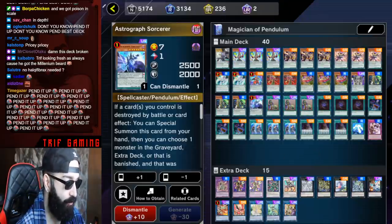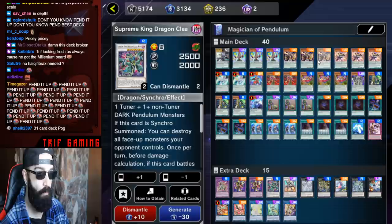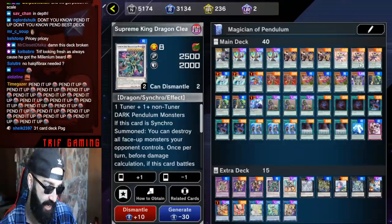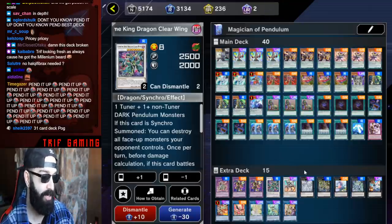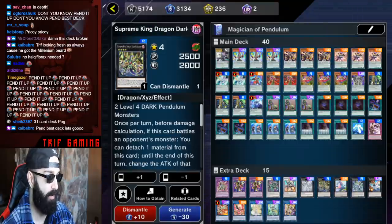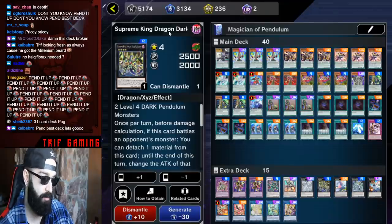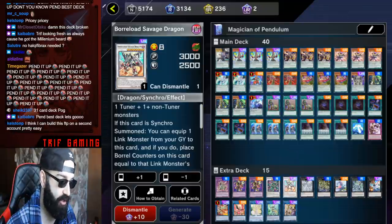Extra deck: one Vortex, double Starving Venom, one Clear Wing. We built the deck so good going first — the board is excellent. Going second, we want all these draw cards so that as long as you have access to Wisdom Eye, the scale, Dragon Pit, or Iris, you're clearing boards like nothing. Cards that clear boards going second: Clear Wing is amazing by itself, Supreme King Dark Dragon, and Rebellia which destroys all monsters at 4300 attack essentially.